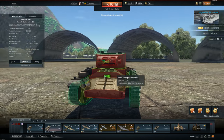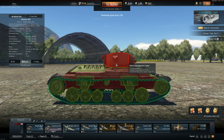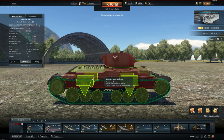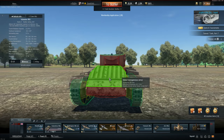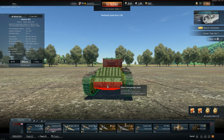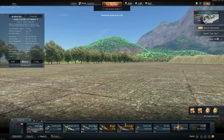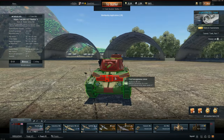The side armor is pretty trolly. We can go for the side turret if we flank around them, but there's a good chance of bouncing. The Valentine is very hard too, and the Matilda — just get out of there. You're not going to penetrate it from the front really anywhere; it's a beast.